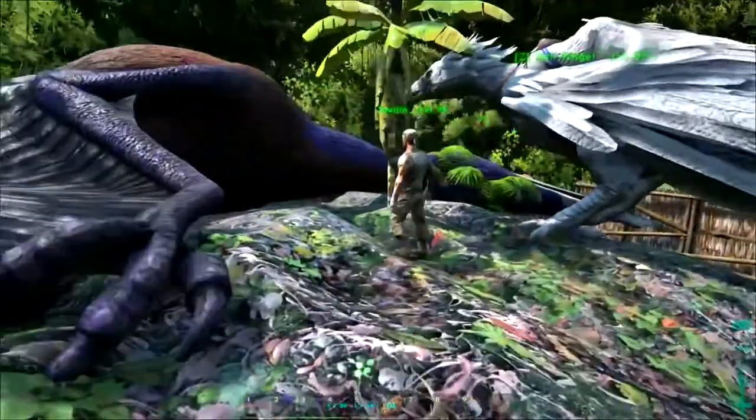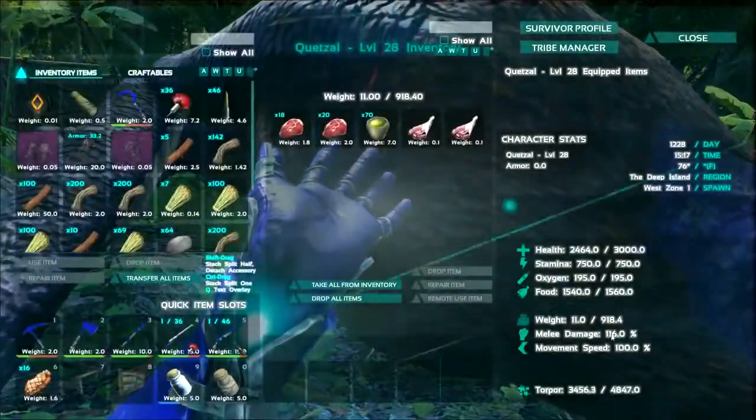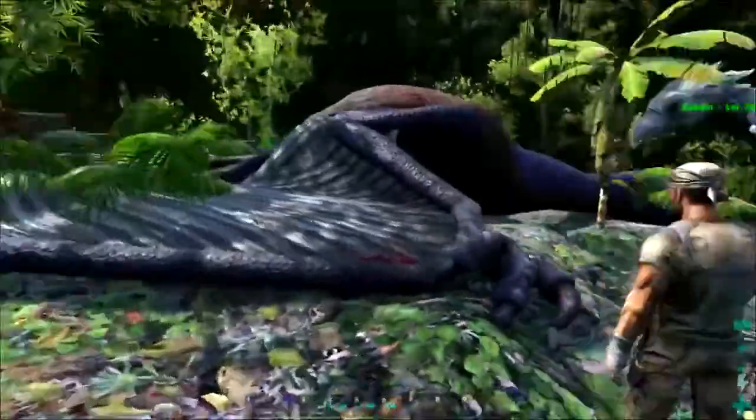I'm cool with it because I want to use them as a utility bird. I'm probably going to primarily pump weight on it — I want to see how high I can get the weight. What does it start with? 900. Pretty impressive! I could get them up to 2,000 — that would be pretty nice.